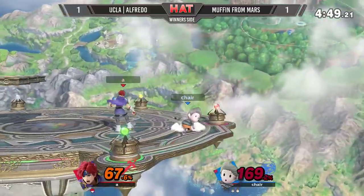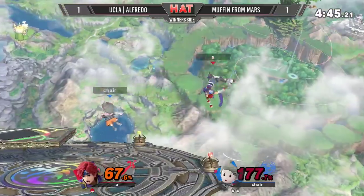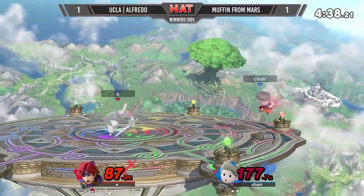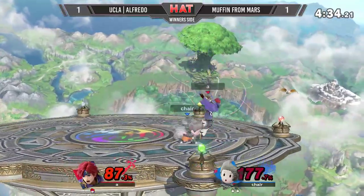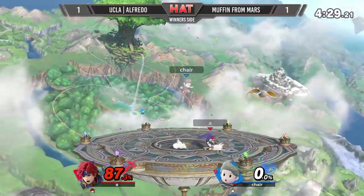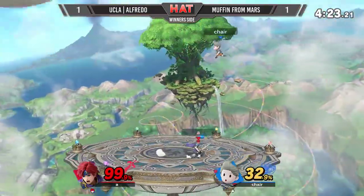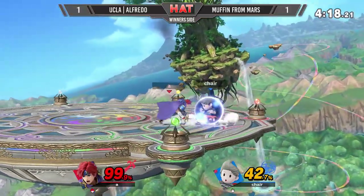Smashville platform assists coming out right here — totally different stage but same results nonetheless. That Zair pushing him off. Roy has to end the stock fast because once Muffin from Mars gets that lead it is horrible to go against. Getting double sour-spot up air is not something you want to see from Roy. He tries to get him with a forward tilt and almost gets clipped by a PK Fire. He already studied the stage — knows between the platforms he's got a stock lane. This is going to be an up throw, that should be it. Because it's 186%.